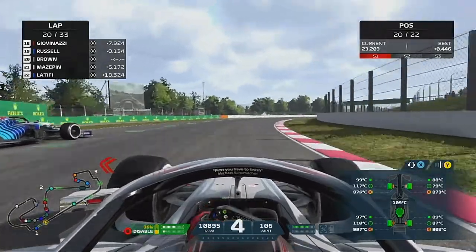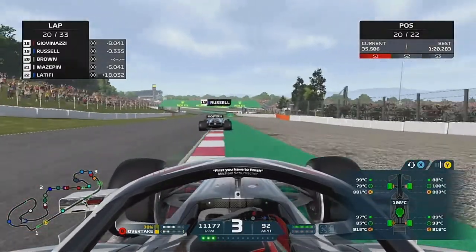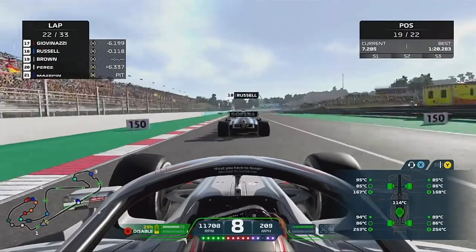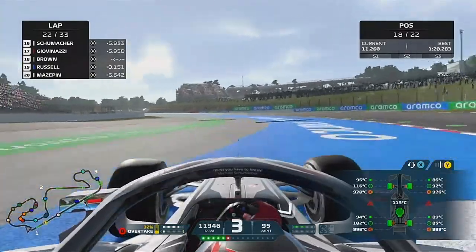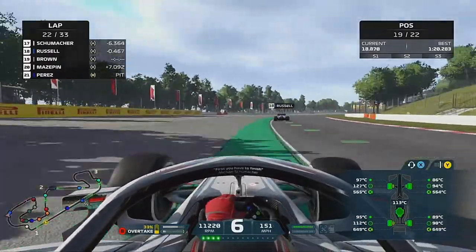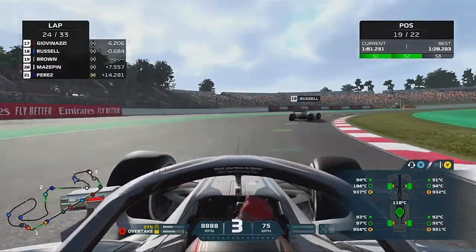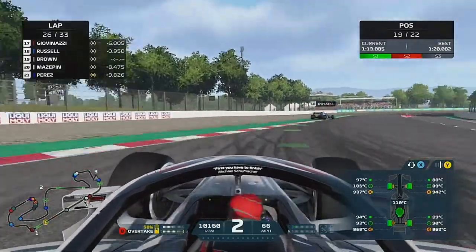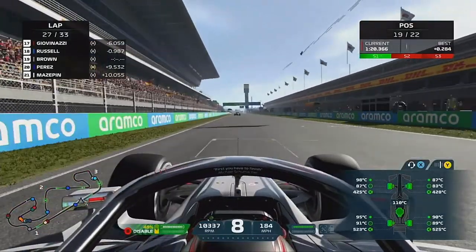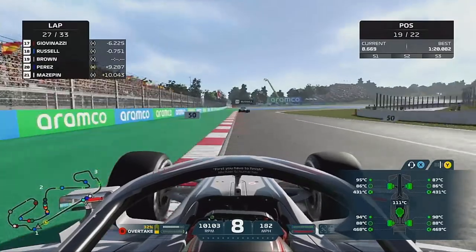We nearly get our front wing ripped off and give the Williams of George Russell a puncture - he forces us wide, that was a bit naughty George. That was very close on the entry of turn 4. A couple of laps later we're aging closer and closer - this time we go to the outside, but with a bump we've gone off the track and had a lovely trip through the gravel. After that I think we had some floor damage and we were just sat lap after lap behind George Russell, couldn't get close because of the dirty air. I think we were definitely struggling in a straight line after that gravel incident.